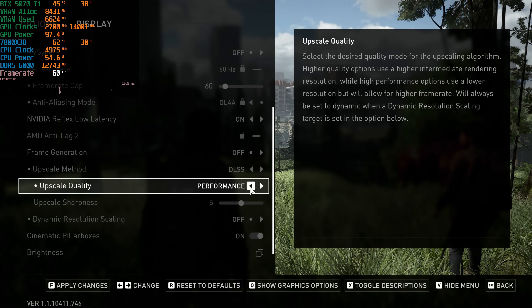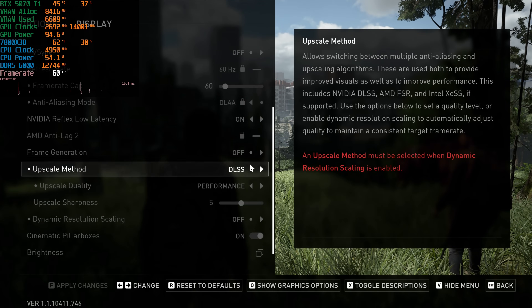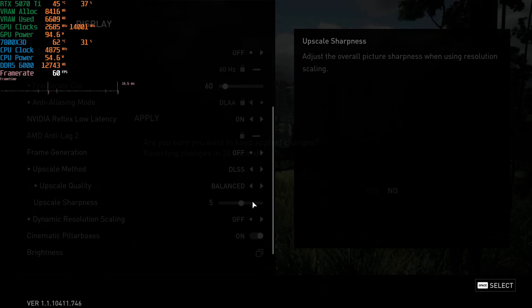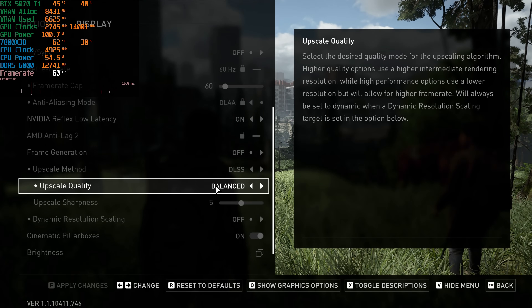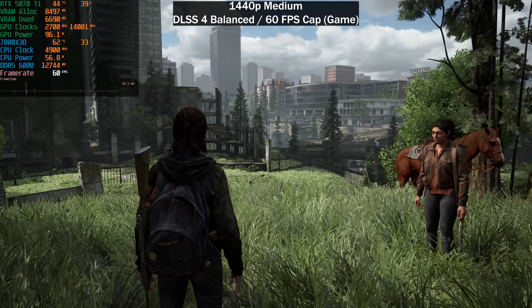If we drop this down to DLSS Balanced, let's see if the power usage drops by about 5 watts. DLSS Balanced is probably our best bet. We're going to stick with DLSS Balanced here, and I'll be using FSR4 for the AMD GPU as well. With a 60fps cap, we're sitting at around 90 watts of power on the GPU as reported by RTSS.